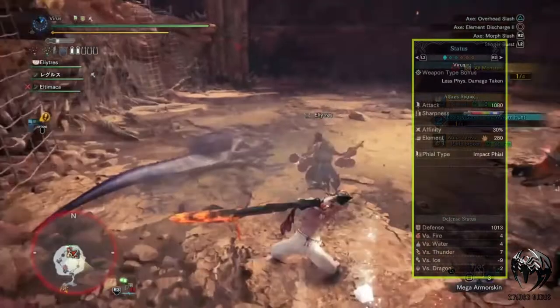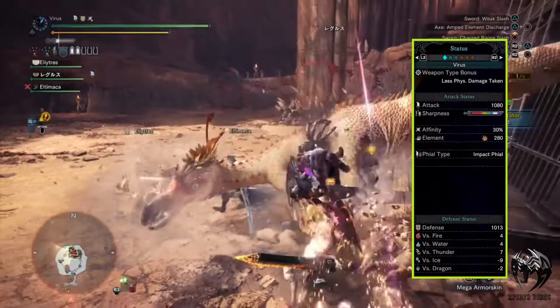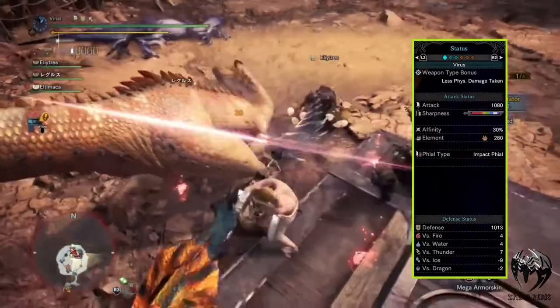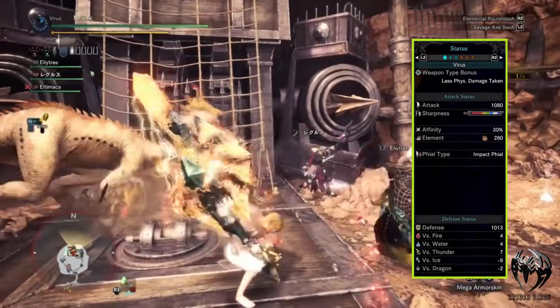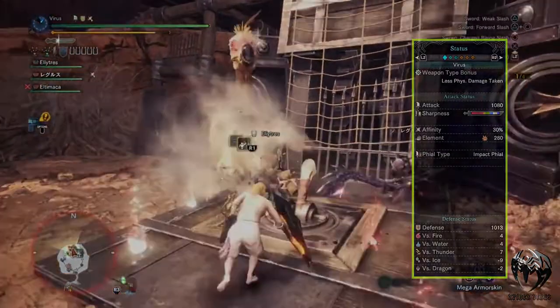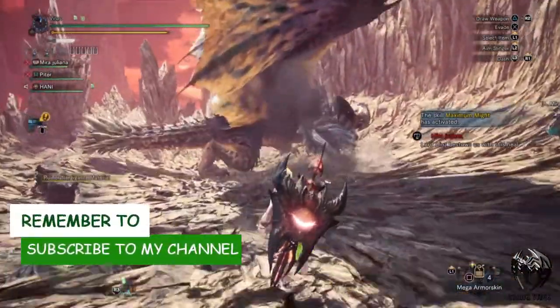Now having everything together, we have 1080 Attack, purple Sharpness, 30% Affinity, 280 Blast Elemental Attack, and 1013 Defense. This build is very strong against Fire, Water and Thunder, but a little weak against Ice and Dragon elements. So that's our first build out of the way.